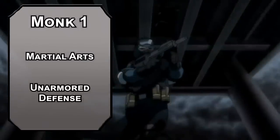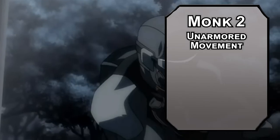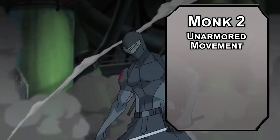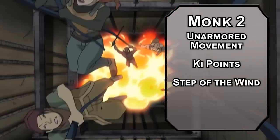We'll get even more options next level. For now, enjoy Unarmored Defense, making your AC 10 plus your Dexterity and Wisdom modifier when you're not wearing armor — pretty important since you can't use Martial Arts while wearing armor. Second level monks get even better without armor thanks to Unarmored Movement, making you faster when you're not wearing armor. It also scales up as you move up in Monk, and gets better with ki points you can spend on cool snake stuff like Step of the Wind, letting you Dash or Disengage as a bonus action with double jump distance to really move like the wind.